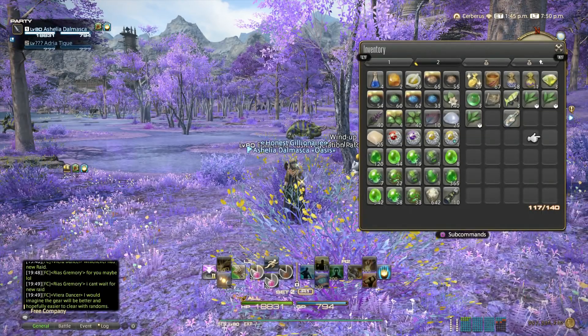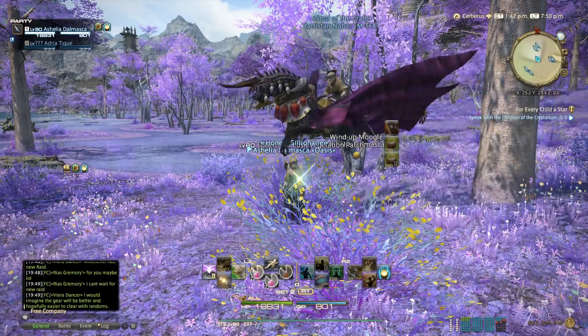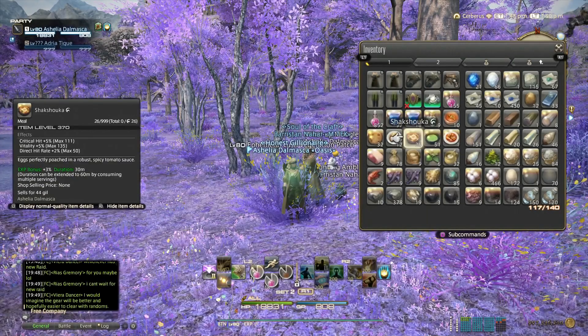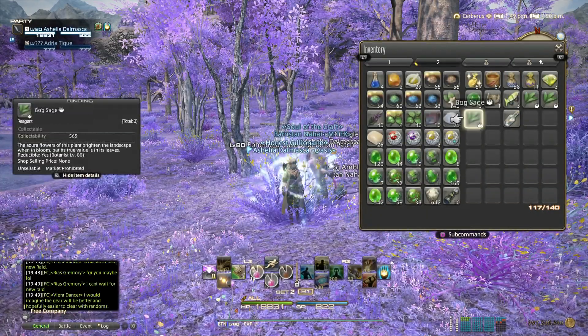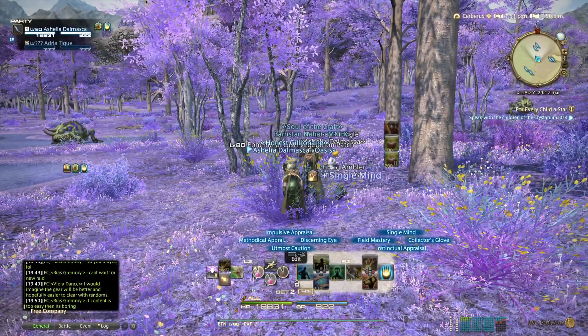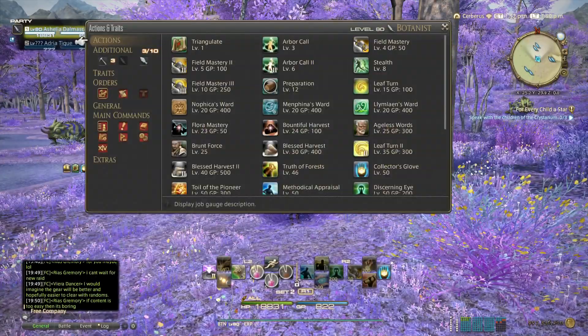Hello everyone, just going to share a different rotation for getting sands with botanist and miner. In my meld video I showed a rotation but that's not optimal — this one is even better because you will have 95% gathering rate.